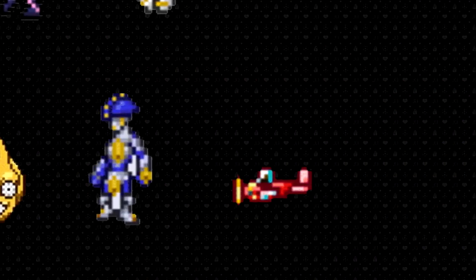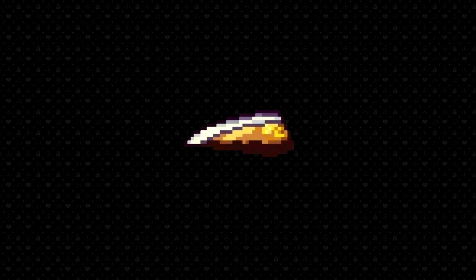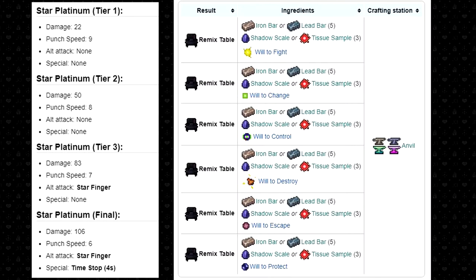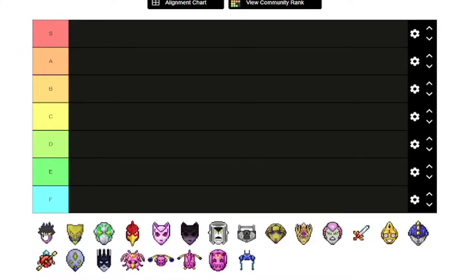Altogether, there are 21 stands in this mod, and they can be acquired by purchasing them from Poochie, getting one from the arrow shard that Jotaro gives you, or by using a stand arrow with a 55% chance of gaining a stand and a 45% chance of dying and losing the arrow. You also have a small chance of inheriting a stand when creating a new character. It's important to know that there are tiers, and to upgrade them you will need a remix table. I will rank them from worst to best.